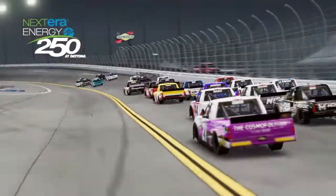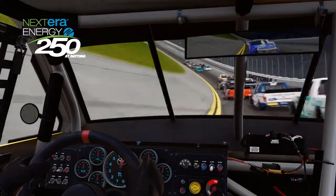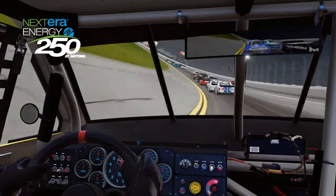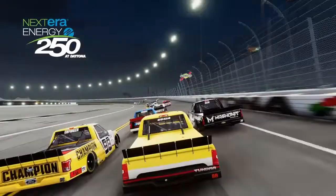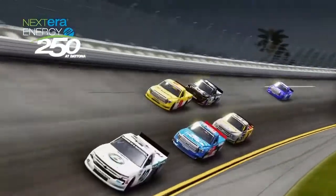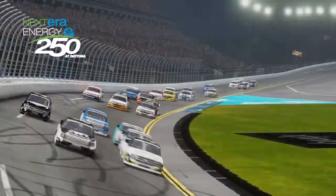I make a 3-wide move on Tanner Gray, but the 00 had to check up and caused me to check up. I hit the side of the 15 of Tanner Gray and lost all my momentum — that was not good. I try to go with the 52, but he pulls low and chooses not to go. We could have probably made a run for the pack in front of us, but he decides to pull in.